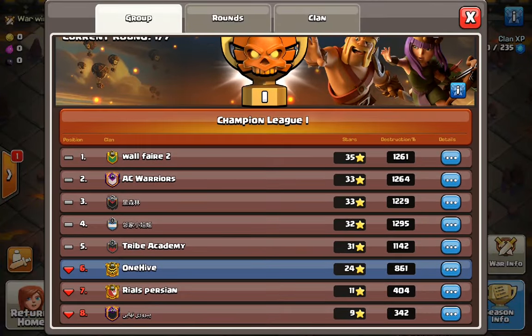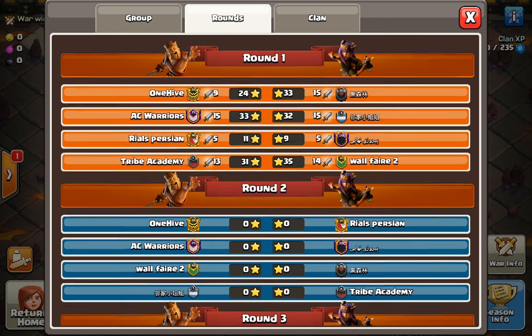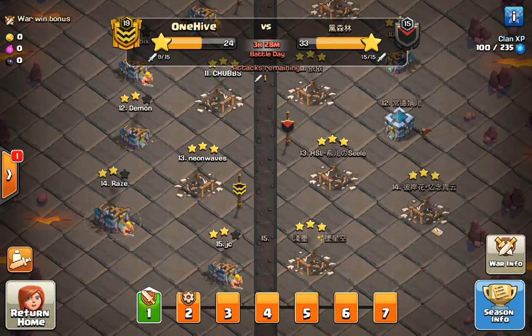We can look at our opponents. The only one I recognize fully is Tribe Academy of course. Tribe Academy has five triples — pretty good. But their opponent actually has seven, so that is very impressive. It looks like pretty much everyone's on track except for this five-attack, nine-star team. Looks like everyone is on track for at least over 30 except for them, so it might be a tough round or it's just too early to tell.